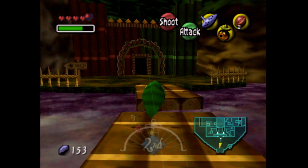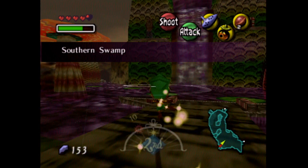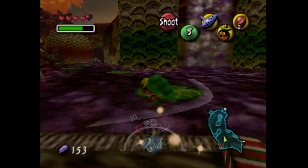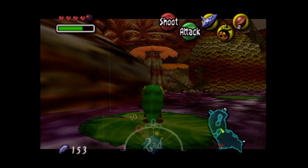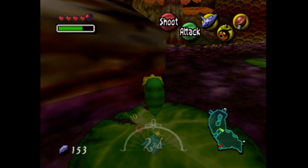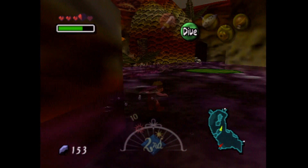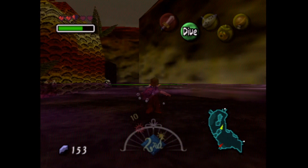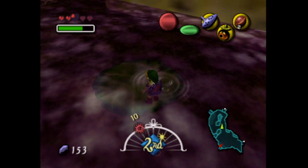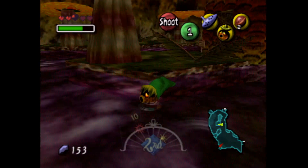Any sane person would end the video off here, but I want the next video to be the Woodfall Temple, so we're going to keep going. We're going to charge right here into battle — we know what we must do, so we are going to do it. I want to try something — this is a glitch, so I don't know if it's going to work. Yeah, that just did not work at all. We're going to get poison watered to smithereens. Use the Deku Mask! Okay, there we go.